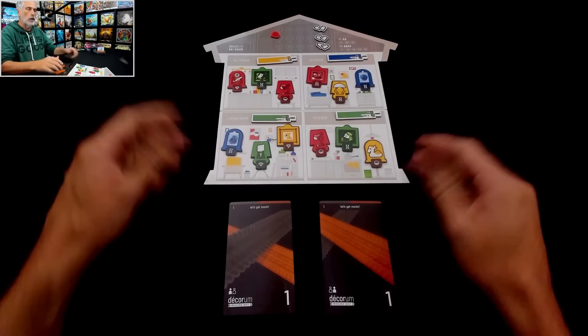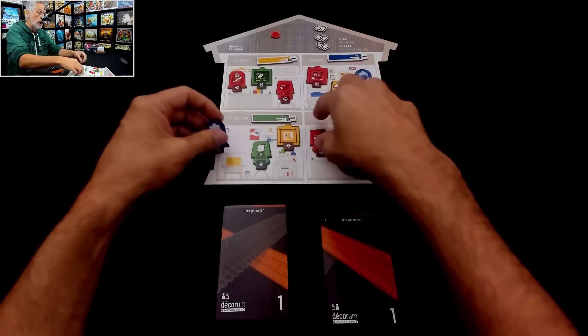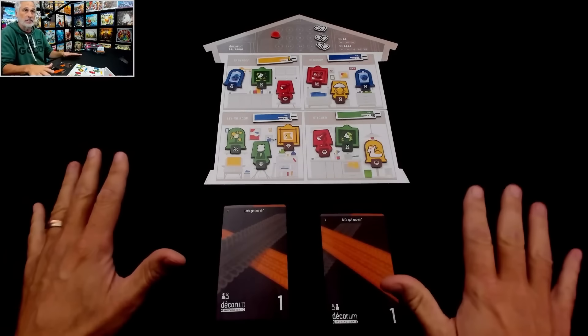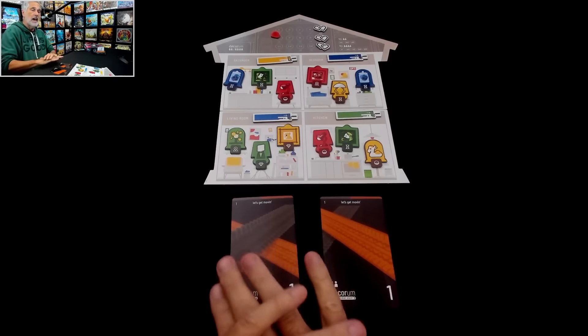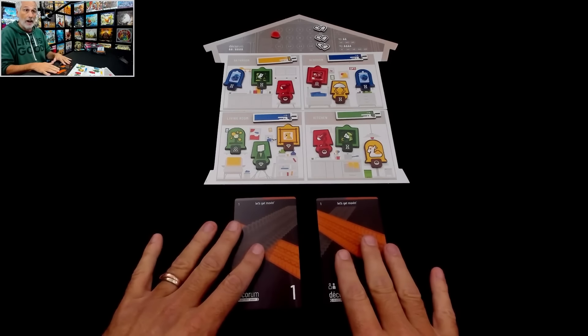At its heart, this is a game where each player has their own secret preferences for how they would like their house decorated. On their turn, they can swap things from one place to another, replace things in the house with different things, or even repaint the walls. At the end of every player's turn, their teammates can say 'I hate that' or 'I love it.' That's what you go on to try and figure out their objectives. Every once in a while, you get a heart-to-heart moment where you can share some information about what you're trying to achieve. It's a wonderful limited communication game.